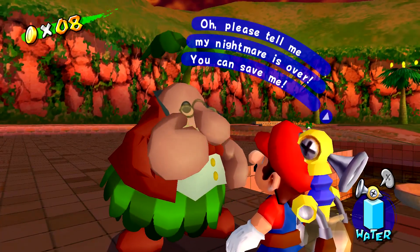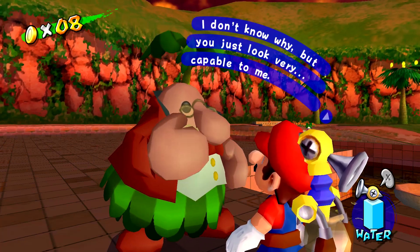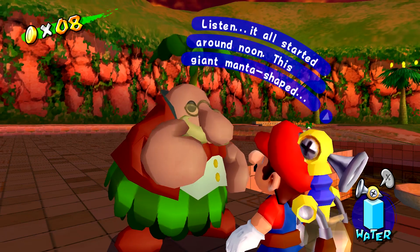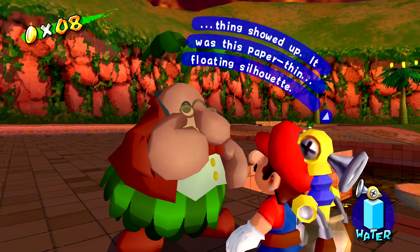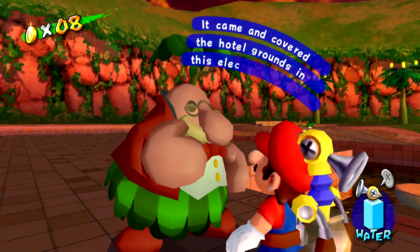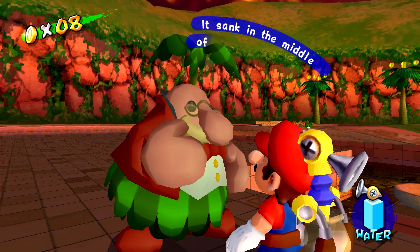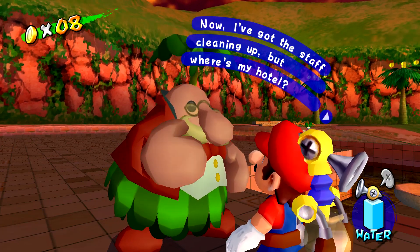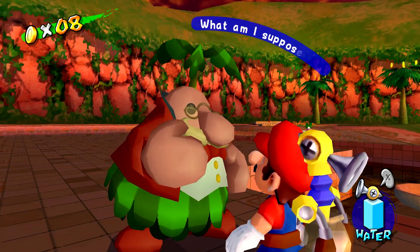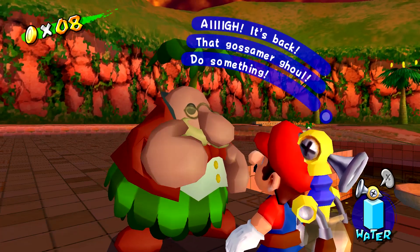Oh please, tell me my nightmare is over. You can save me — I don't know why, but you just look very capable to me. Listen: it all started around noon. This giant manta-shaped thing showed up. It was this paper-thin floating silhouette. It came and covered the hotel grounds in this electric goop. Then... oh, the horror. My beautiful hotel. It sank in the middle of that awful ooze. Why me? Now I've got the staff cleaning up, but where's my hotel? It's back! That gossamer ghoul! Do something!